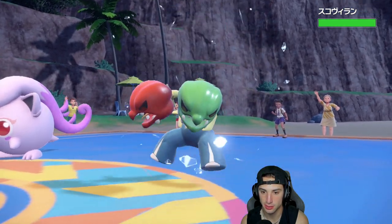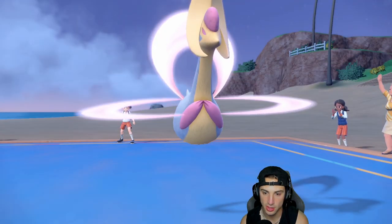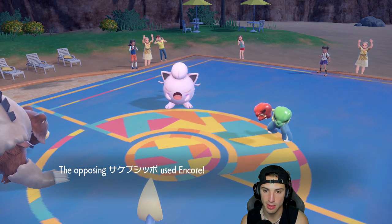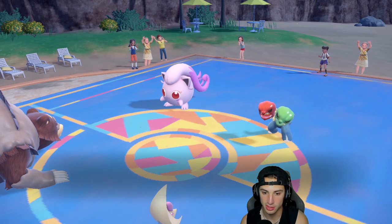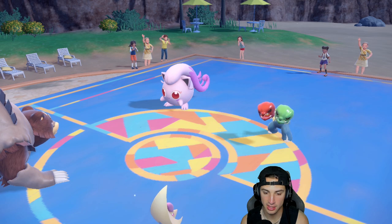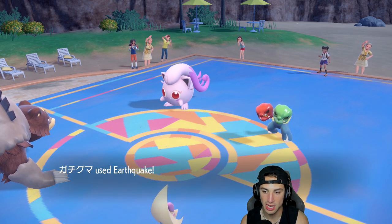I don't want to pop Trick Room — I'm going to save the back end for later. He's going to Encore me — great Ally Switch! I've got the Mental Herb, which ended my Encore. But Earthquake is now flying — Levitate coming out here.